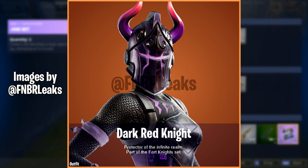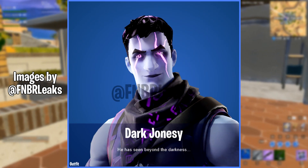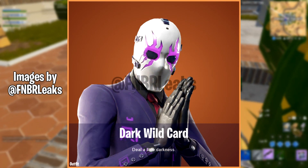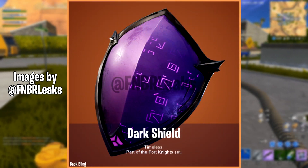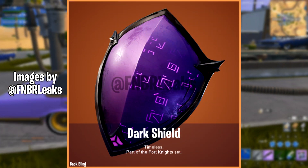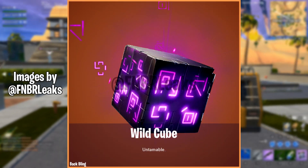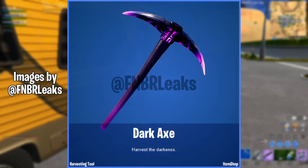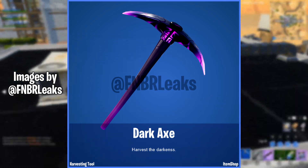It includes the Dark Red Knight, Protector of the Infinite Realm and part of the Fortnite set. It also includes Dark Jonesy — he has seen beyond the darkness — Dark Wild Card, the Dark Shield which is timeless, the Wild Cube which is untameable, and the Dark Axe which says "harvest the darkness." This pack has been in the game files and talked about for over a month, so it's great that it's finally available.